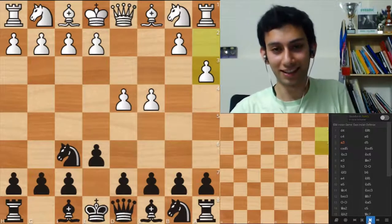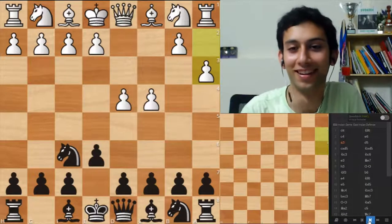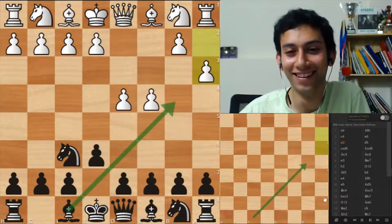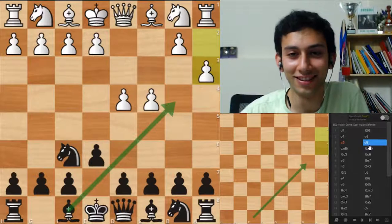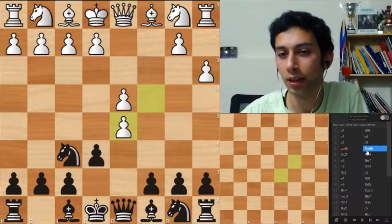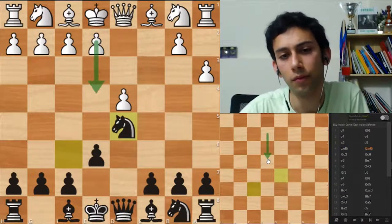So this is a classic case of bishop phobia, yeah? He doesn't want to go into b4 over there. Bishop phobia. You went d5, keep on developing, takes, and you took with the knight, which I don't think is precise — you allow e4 with tempo.